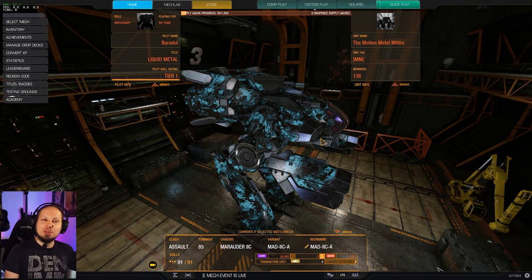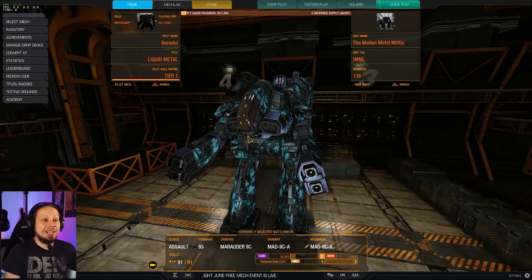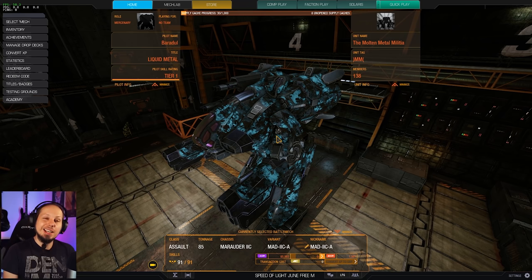Today it is time to show you one of my absolute favorite Mechs with one of my absolute favorite builds, and therefore we're gonna take the Marauder 2C. The 2C variant is even heavier than the Inner Sphere variant, which means it can load more weapon systems, and it's a Clan Mech.